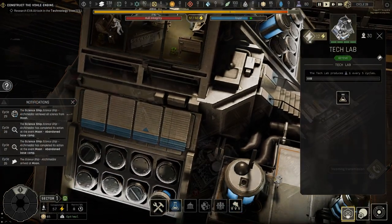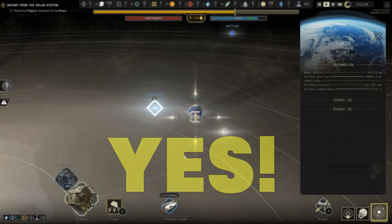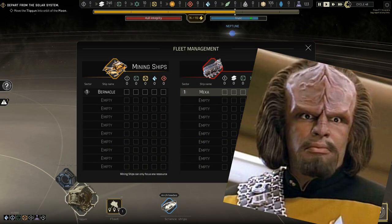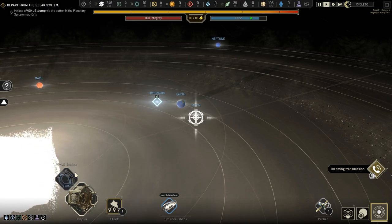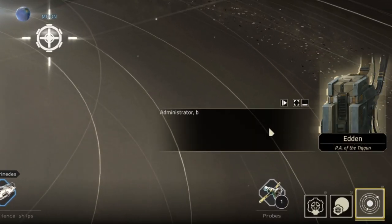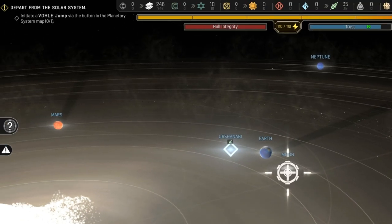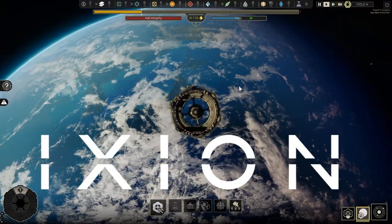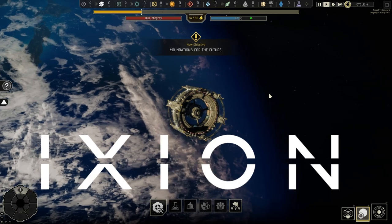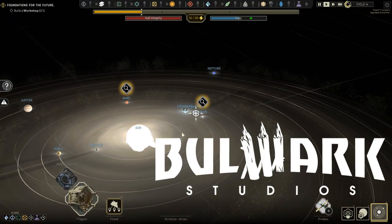Would you like to play a game like Frostpunk, but in space? If your answer is a resounding yes, then this is a good day to die — I mean, play. My name is Peter, and let me tell you about Ixion, a space station slash starship building survival and exploration game by the developers at Bulwark Studios.